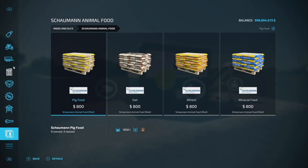How about some Shaman animal food? We have a new brand in the game from Zed84. Shaman animal foods include pig food, oats, wheat, and mineral feed. As far as slot counts, these are going to be three slots each — or pallets rather — and they all hold 1,050 liters.